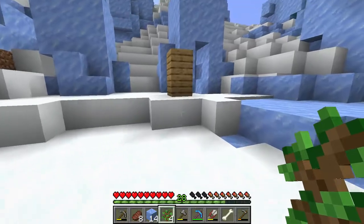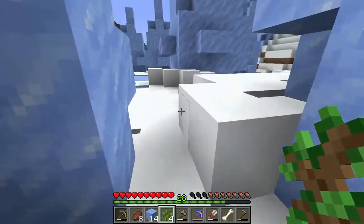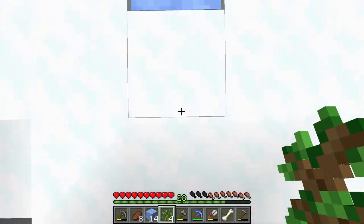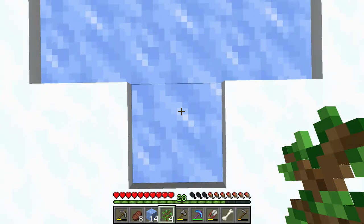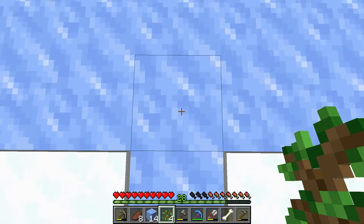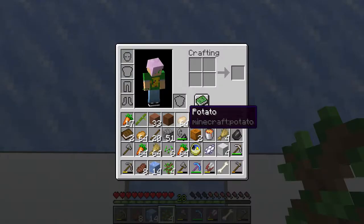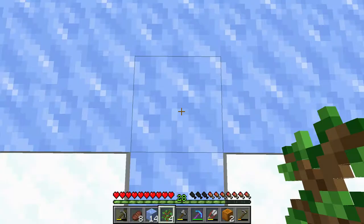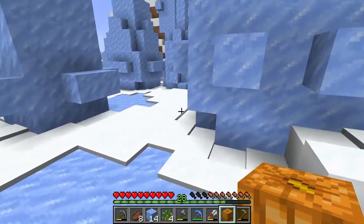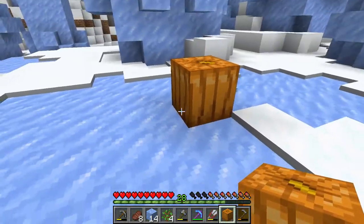I could come over here — this is pretty flat, right about here. Five, four, three, two, one, zero. That right there would be a good spot instead of over there. Let's say that's our inside corner. This is a lot flatter; I don't have to worry about that hill. I can start pouring a foundation. This would be something cool.